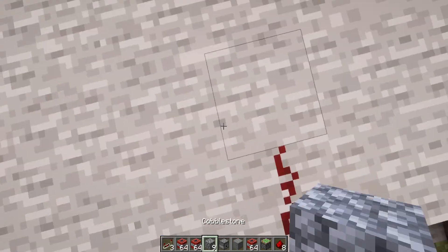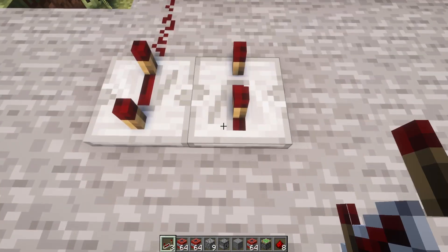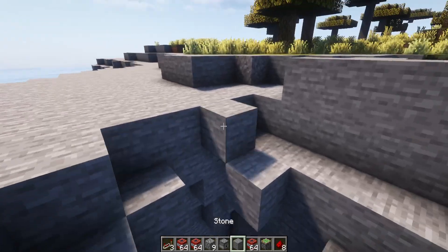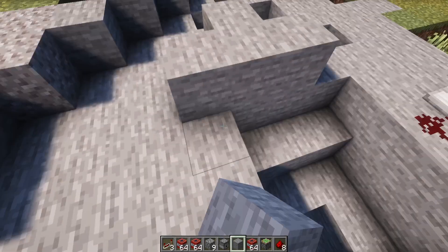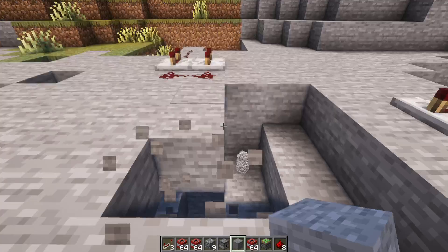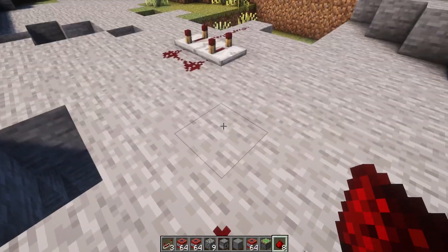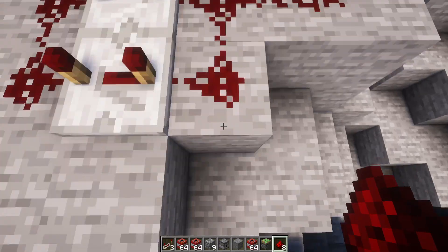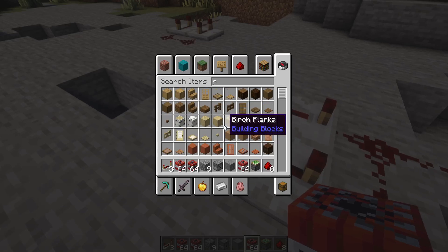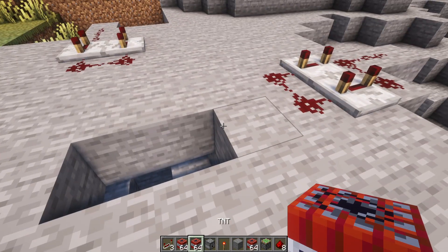I made a redstone clock over here — I made it four ticks ahead. I don't know what that means, but let's just cover this for a second. There we go, perfect. I also made another redstone clock over here, which is also four ticks. Let me get some redstone — there we go.